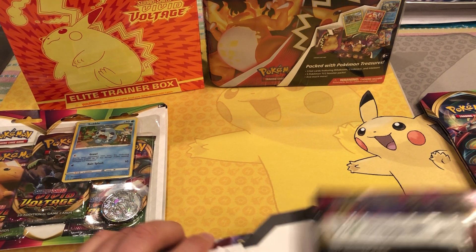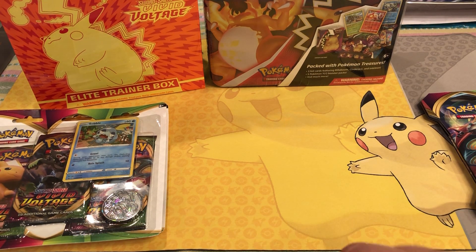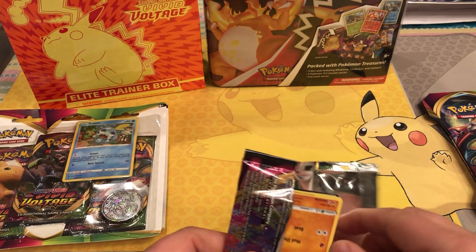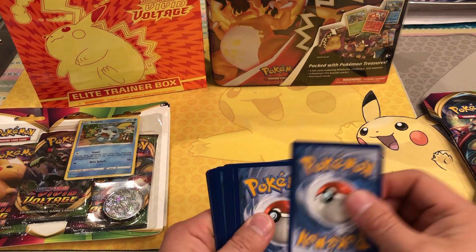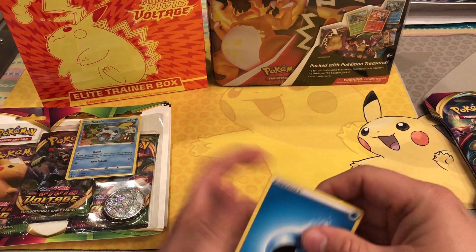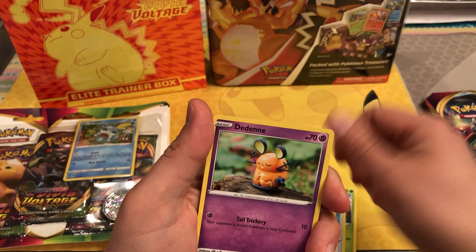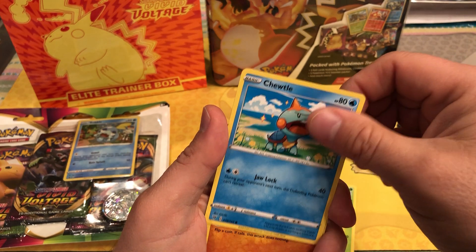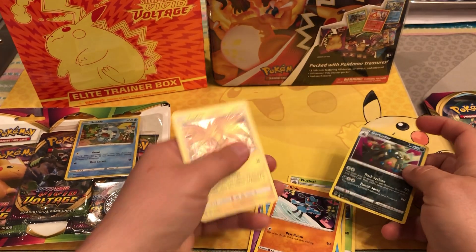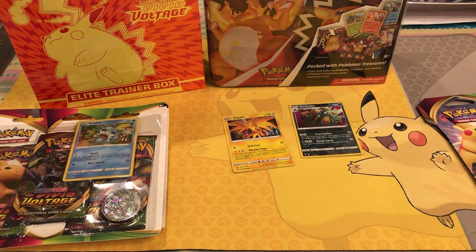We'll start with the blaster packs. Got a Celebi amazing rare artwork on the cover — let's go, Vivid Voltage! I'm excited for this; I love the full art cards. It's a great set, looks really cool. Right off the bat, packs two, three, and four. The last card looks pretty good — centering maybe a little off top to bottom. Got an energy, a Nuzleaf, Memory Capsule, Garbodor reverse holo, and a Zapdos holo.